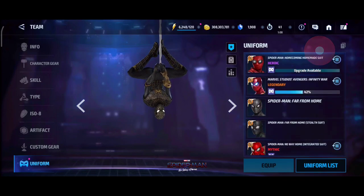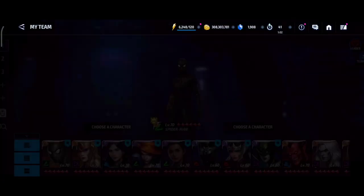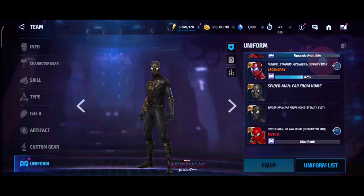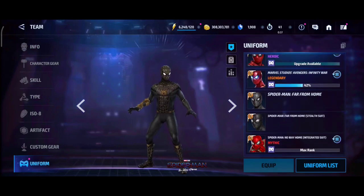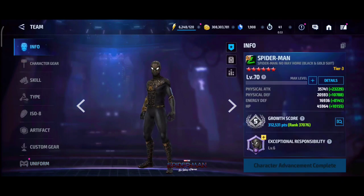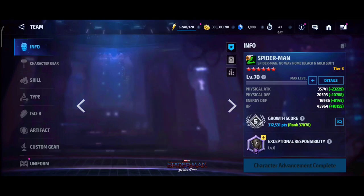I did the PvP video before, and this is my main account — I got both the uniforms synergy. In case in the future I want to switch to PvP, I can just switch to that uniform. This Black and Gold uniform is insane in World Boss Legend — very, very good, proc-friendly, and I think it's insane.